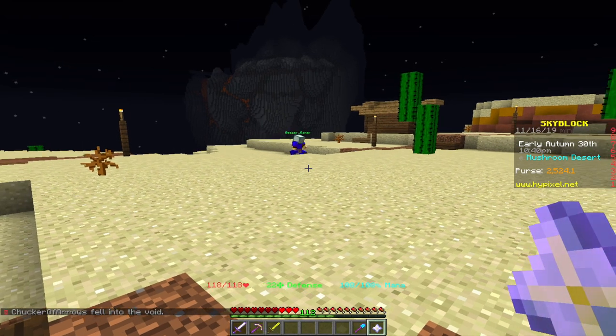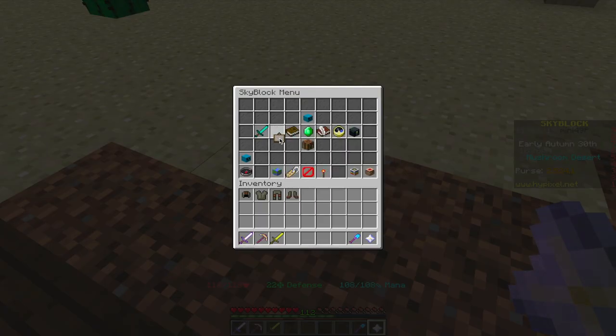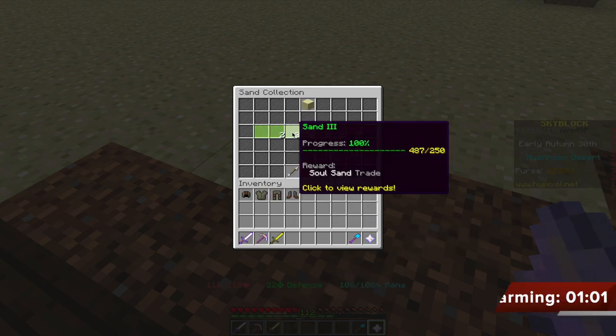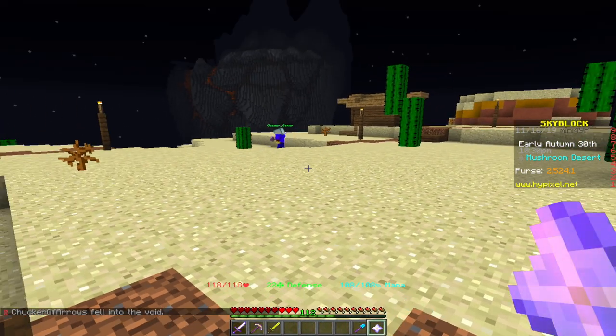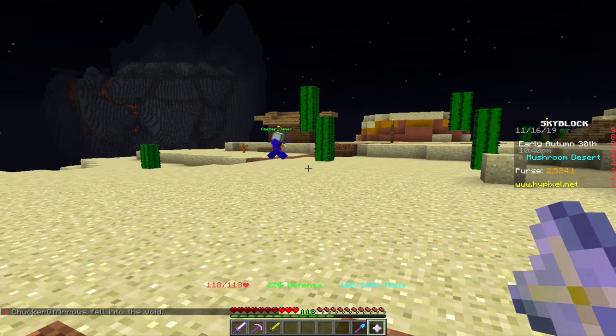Hey guys and welcome to a brand new video on Hypixel Basics. Today I'll be showing you how you can unlock the sand collection to then unlock the sand minion and the soul sand trade — and you don't even have to farm a single cactus for that, unlike the traditional way where you probably need two hours of farming cactus to get anywhere near unlocking the sand or the desert island.